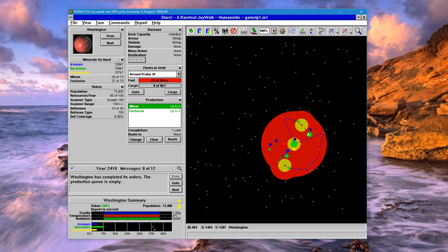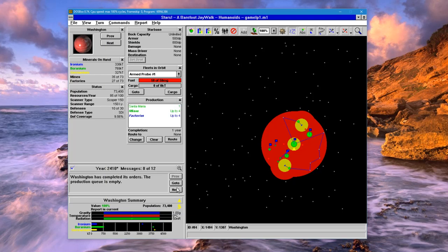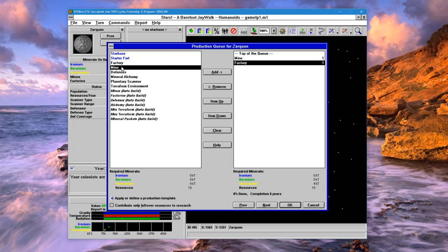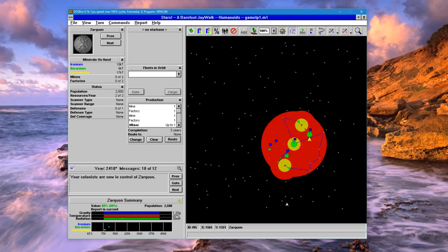We have colonized that planet and found another habitable planet. Let's go build another colony ship. We now colonize that planet — mine, factory, mine, factory — apply the new colony template, and build a starter fort.